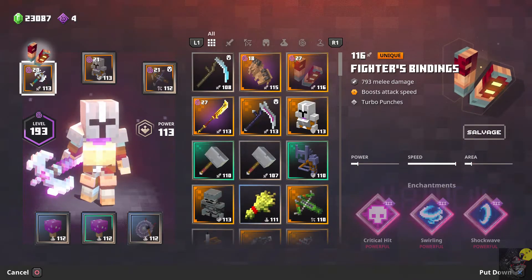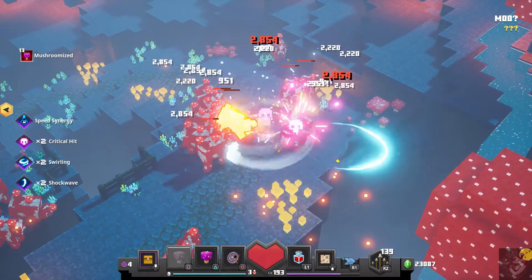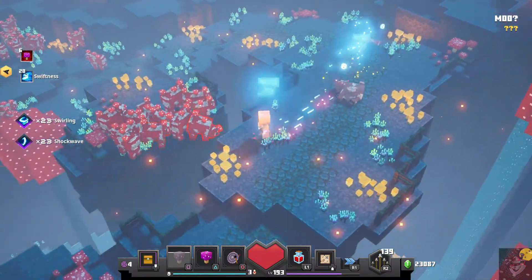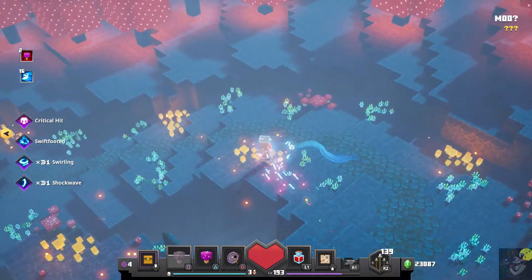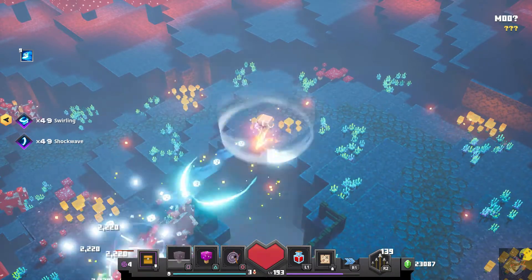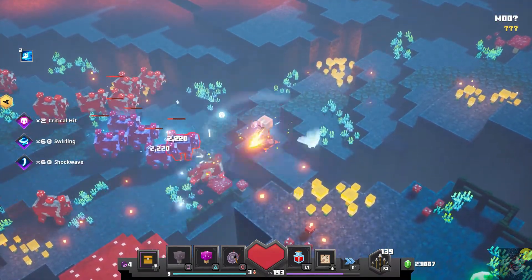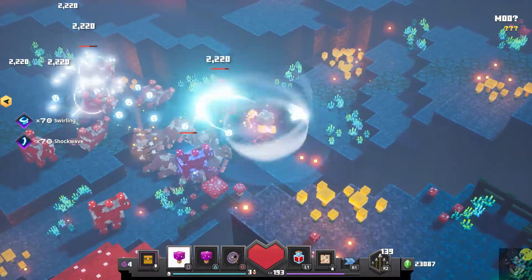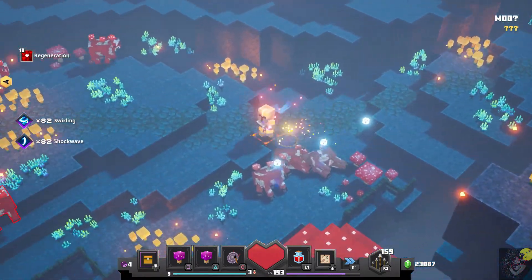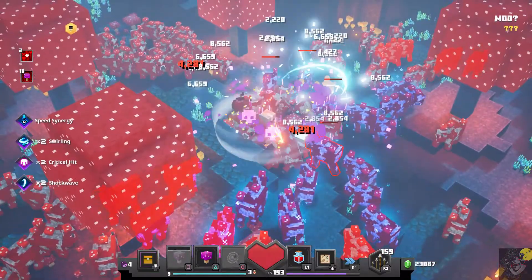Moving to our final comparative — the Fighter's Bindings. I'm getting rid of the TNT and just going into the crowd, turning and twisting in every direction. See how fast that Shockwave is shooting out? That is just nuts. You might not have any distance with Fighter's Bindings, but if you get the Shockwave enchantment on it, even at regular speed without the mushroom effect, you're just absolutely laying into all these creatures.